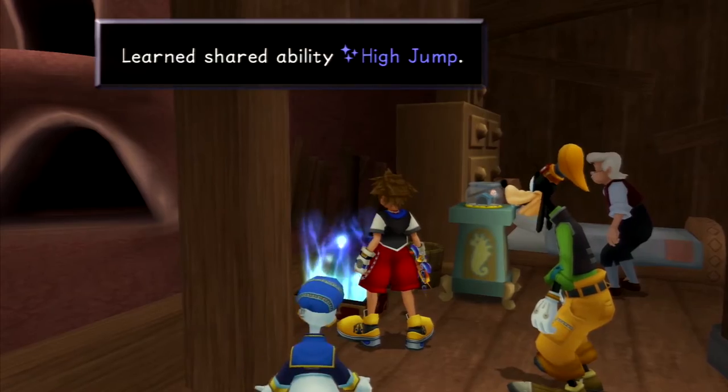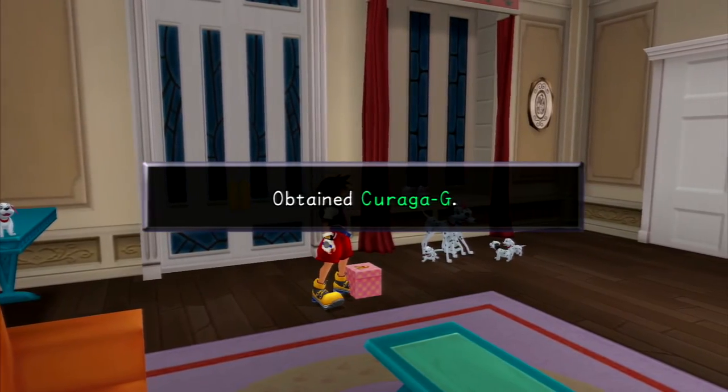Now finish the first part of Monstro so we can get High Jump — we'll use this to more easily get the other 16 chests of puppies we need for the final torn page.